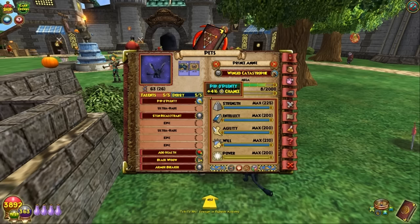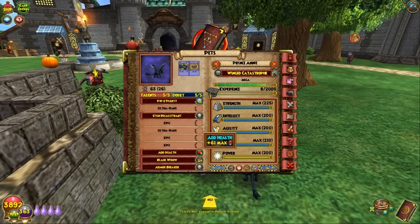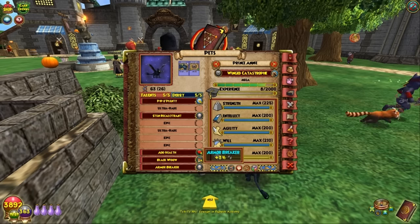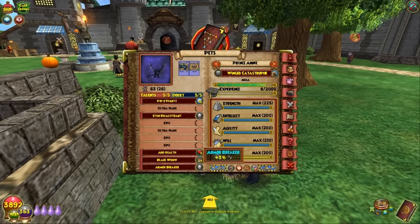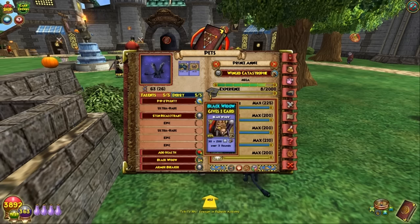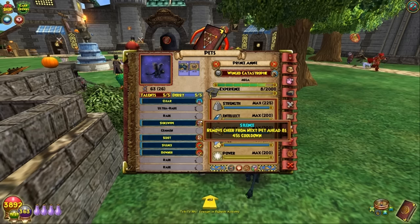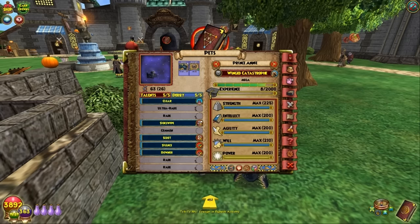We've got Pips, we got the Stun Block which is good, we got the Add Health which is not so good, we got Black Widow which is kind of interesting - I haven't used that card in play very much, I'll have to give it some play one of these times to see how it works out. And we got Pierce. So it got two good talents and one bad talent. For derby we got Clear, Side Swipe, Scoot, Silence, and Downer. This pet didn't really have anything for race too much, but we have four cards - looks like a Weakness and a Black Cat.